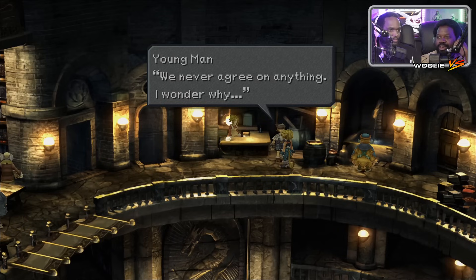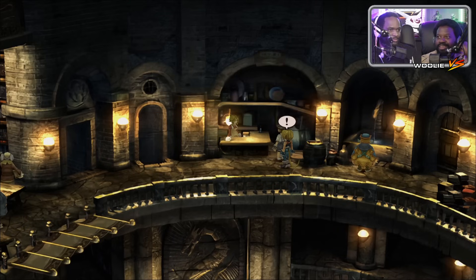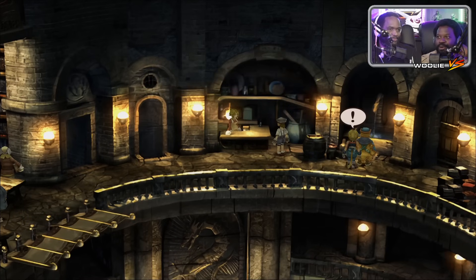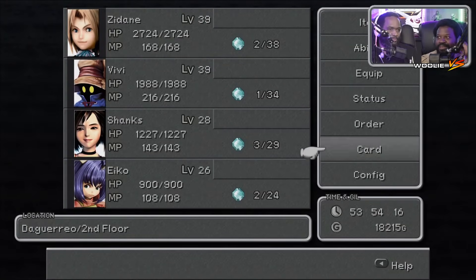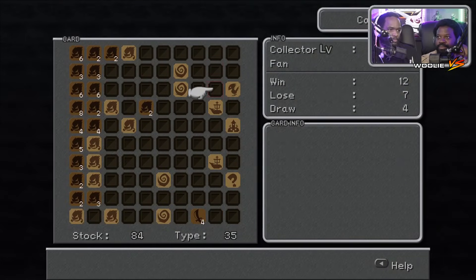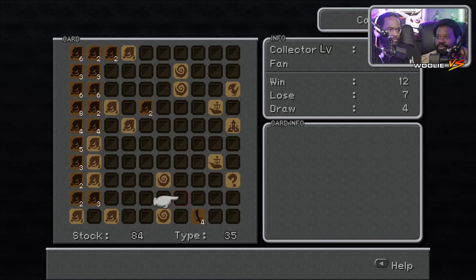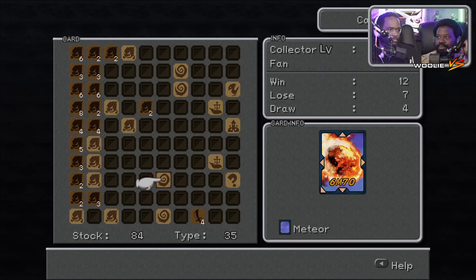You never got anything — I wonder why. Because I'm about to roast your ass on cards! Cowardice. Meteor — 6M7, that's pretty alright. Five directions, that's a pretty good card. Sephiroth would be proud.